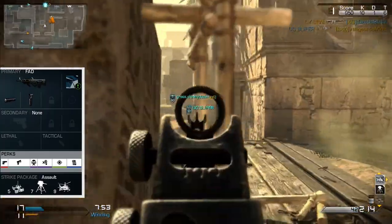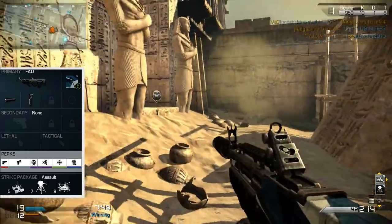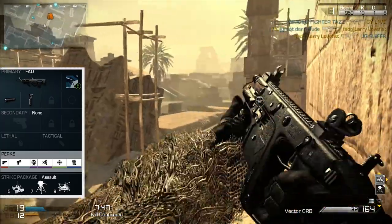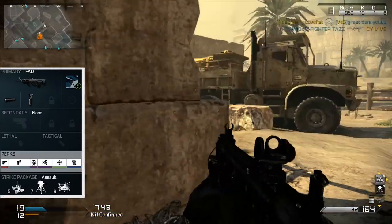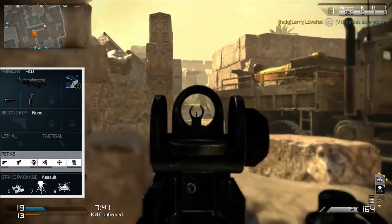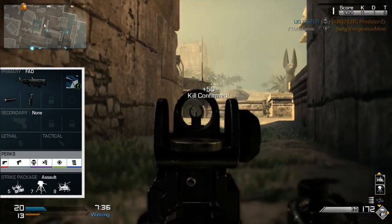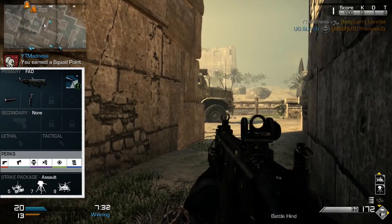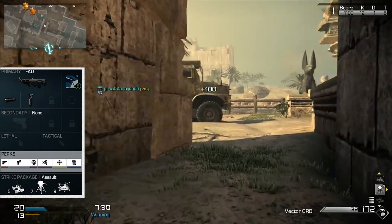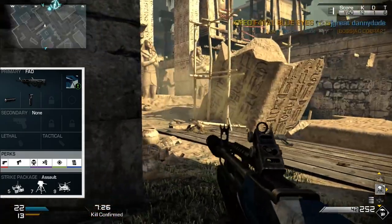Quick Throw I find essential in any class setup in Ghosts. Whether it's a sniping or a shotgun class setup, Quick Throw needs to always be present. While on SMGs it can be replaced by more skilled players with other perks, on Assault Rifles it's a must. You want to be the first to pull up the weapon and shoot to the enemy's head. Combining Quick Throw with Ready Up plus a little bit of good aim gives you the perfect combo to get the headshot you've always been dreaming of.